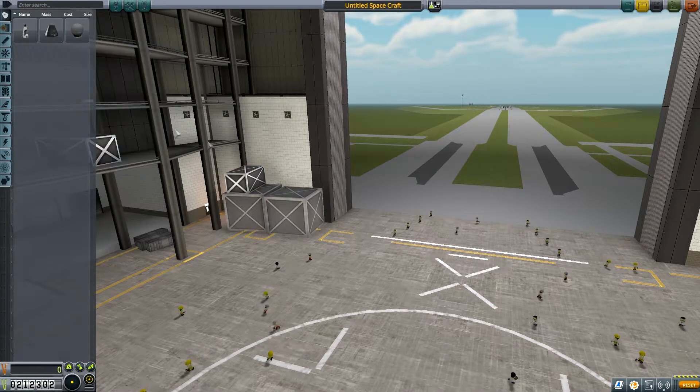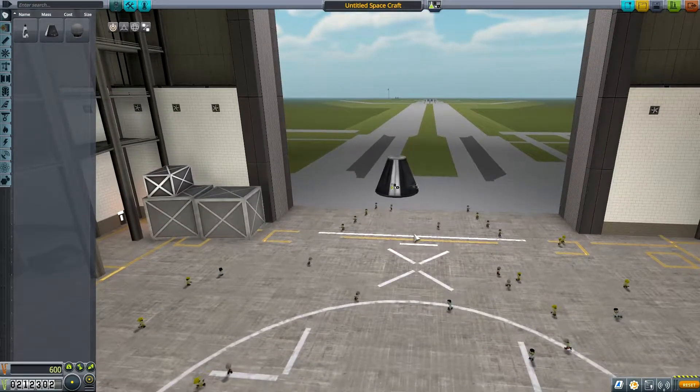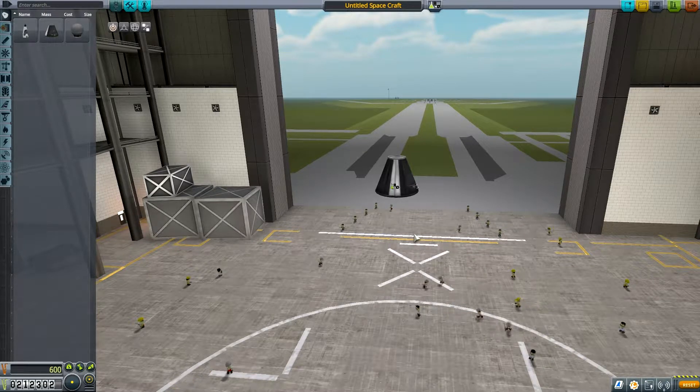Essentially, as always, for every single rocket you're going to do, you're going to need a command pod no matter what. I know in my last video I built just the smallest rocket with the command pod and an engine. But this is going to be different because we have more components to use. So there's our command pod.